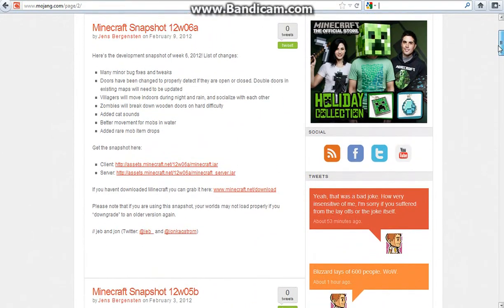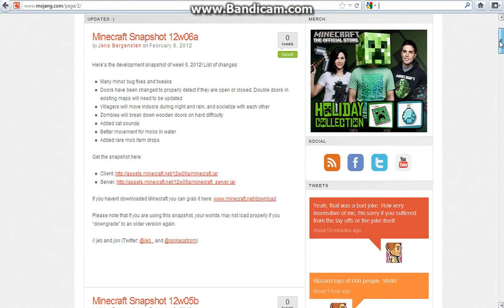Then came 12w06a with many bug fixes: doors have been changed so they properly detect if they are open, villagers will move indoors during night and rain, zombies will break down wooden doors, added cat sounds, better movement for mobs in water, and added rare item drops.